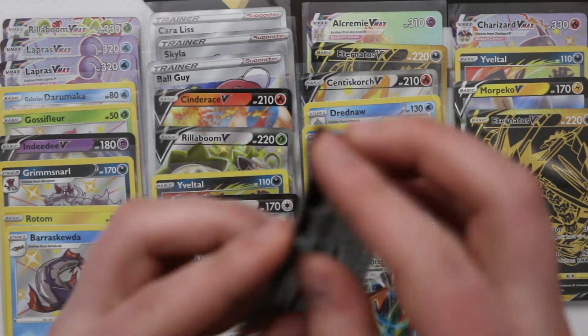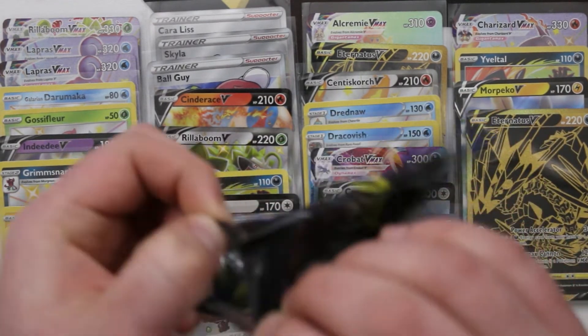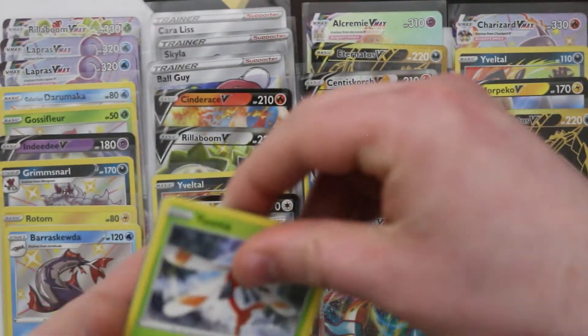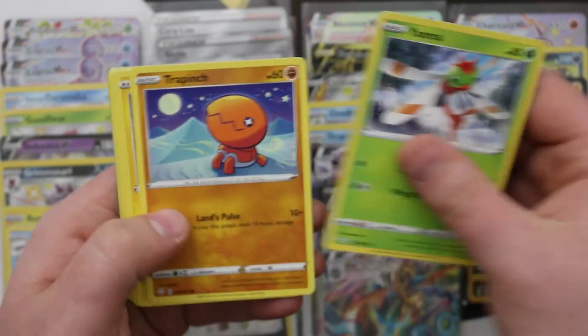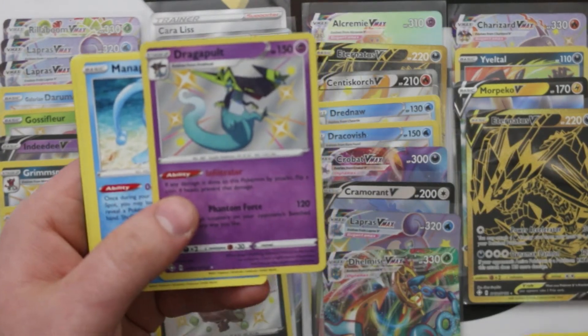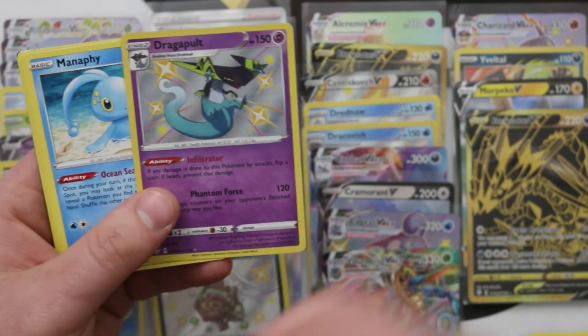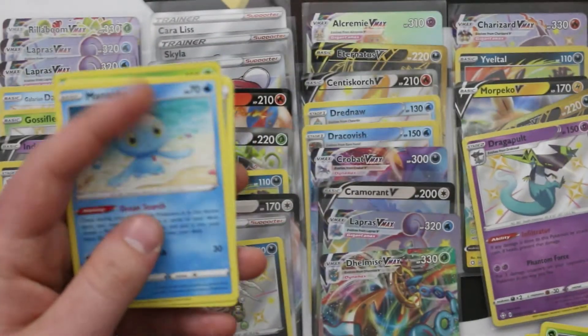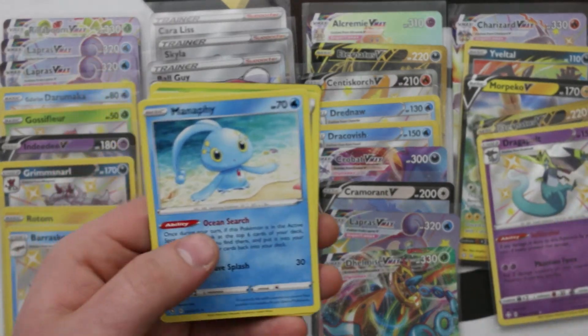I was just going on about wanting another Charizard and then that happens! Laura, you were about to say something — we need a Holo Rillaboom if you're looking for things to want, and also a Holo Decidueye. We need both of those. And I think I need a Shiny Dragapult too. So it's Holo Rillaboom and Holo Decidueye — two of each.